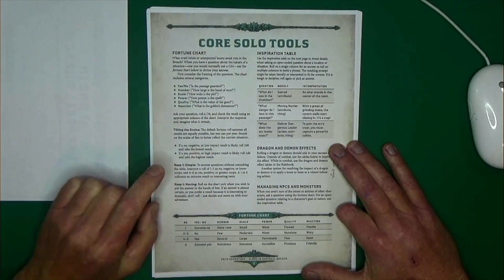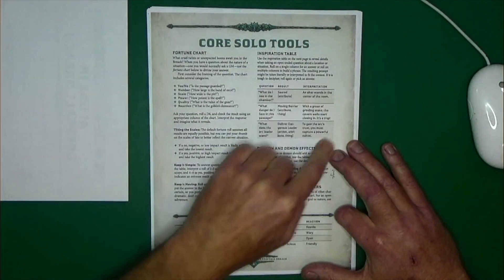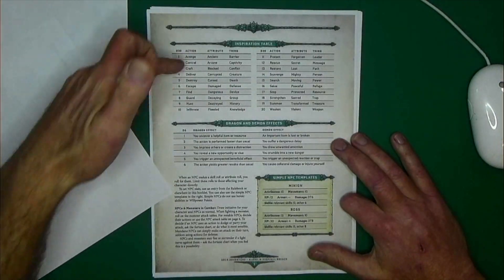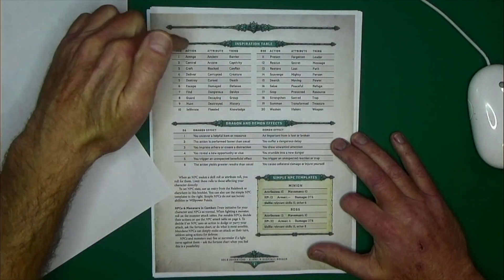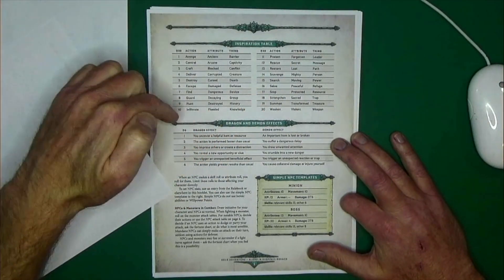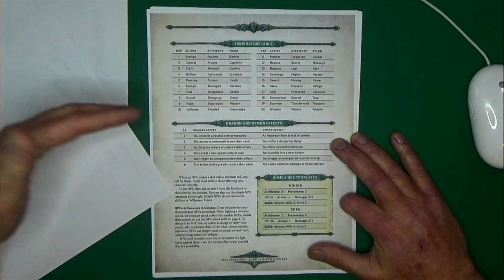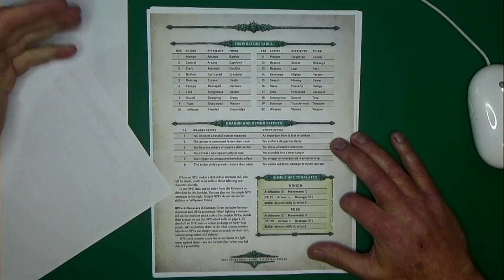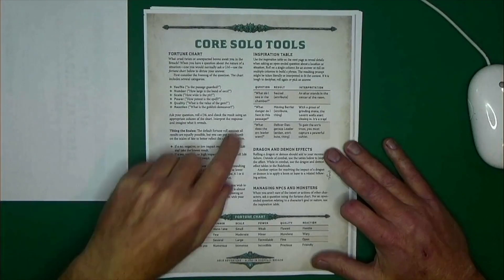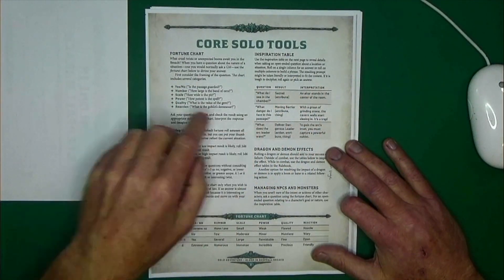But if you're looking for inspiration and you're running into a roadblock, they have an inspiration table. It's a simple d20 roll with three categories for each result: actions, attributes, and things. You can choose which category you're looking for, or just roll and take the words and make something up. That's all it is — a simple inspiration chart. And they give you a quick little example of how that would work.